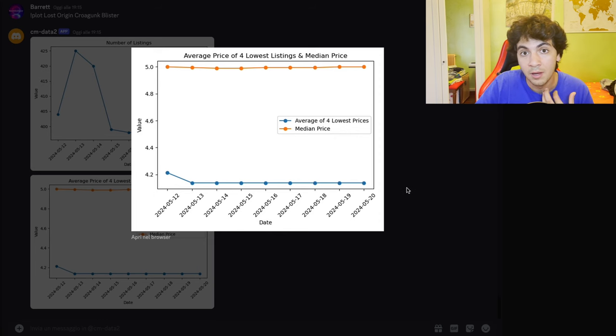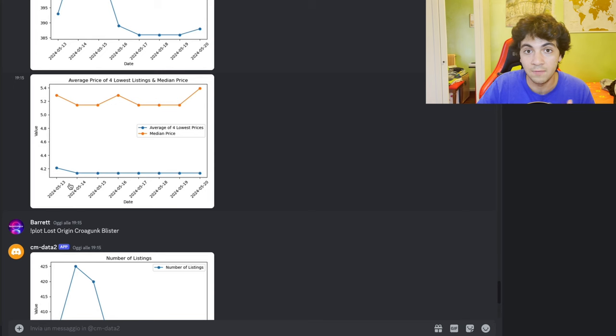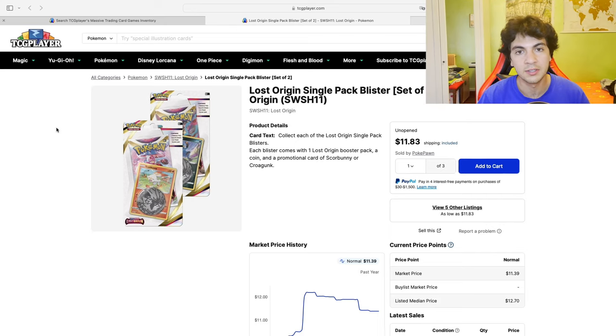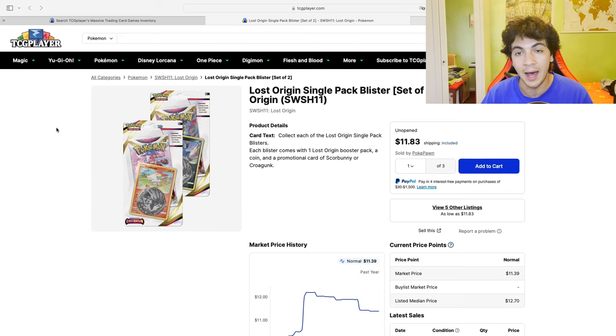I paid much less than four euros a pack. I bought them off a major retailer — Game Island, a German store. I'm not sponsored and I don't have any discount code. Great service and great price, especially when they need to clear out product. They had 145 sealed displays — that's 145 times 16 blisters — and in a matter of three days they were sold out. That's basically how good the price was, and it also shows that if the price is below market price, this stuff sells. We're talking about Lost Origin, unarguably one of the most sought-after sets at the moment.